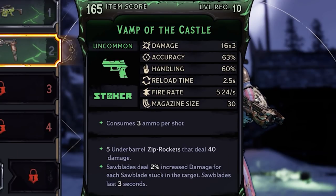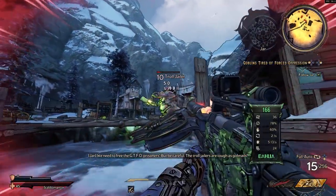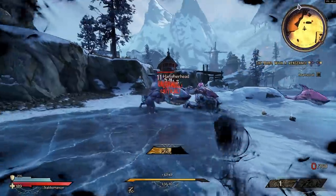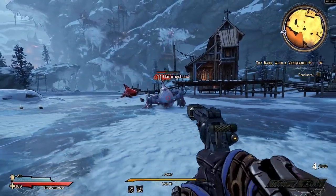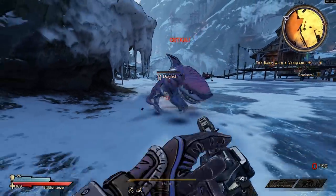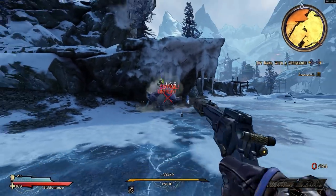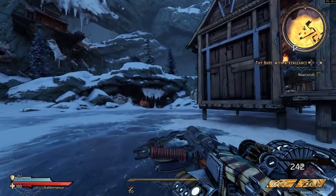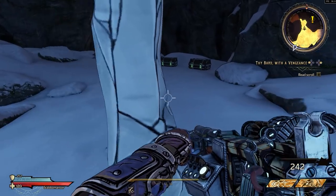This pistol shoots out saw blades — they deal 2% increased damage for each saw blade stuck in the target. The Troll Jailer is pretty tough. There are new enemy types too: Dogfish, or sharks with legs. Hammerheads are the badass version of those. Usually I like to hit them with a spell, pop my action skill — they can go under the ice and you can see their fins; shoot the fins to get them back up. Some more side quests over here as well.